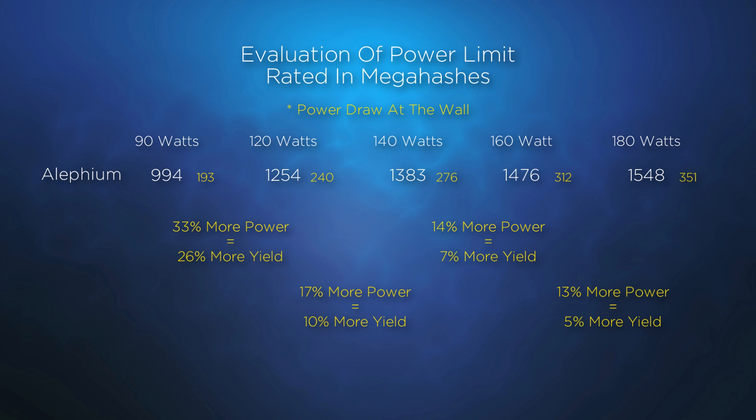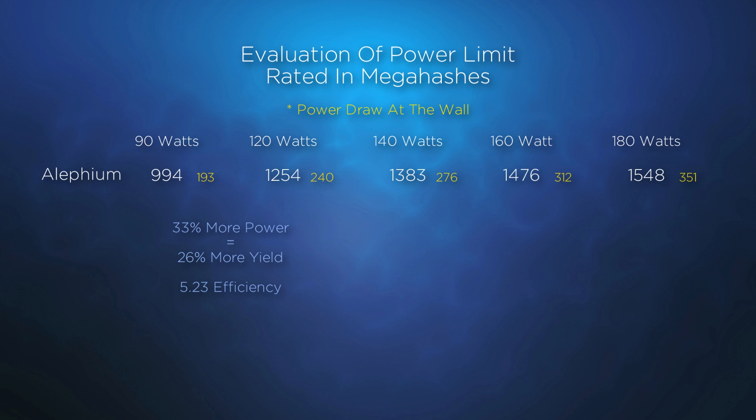Let's also note that 120 watts appears to be the sweet spot, which provides the greatest gains for the investment in more power. And it's good to acknowledge that not once did the miner crash during the evaluation of different power limits.